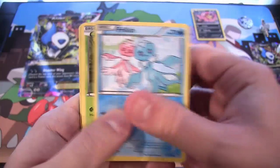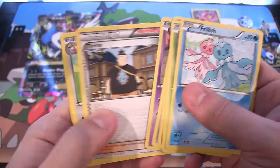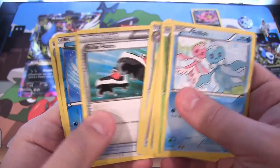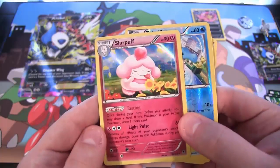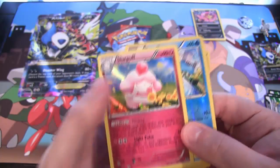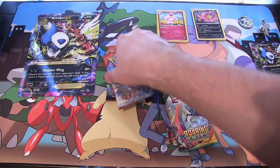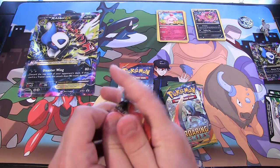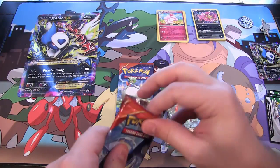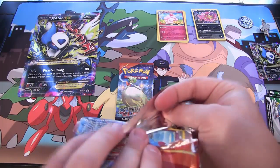Okay, we have Frillish, a Sea Waddle, Purloin, Bronzor, a Muna, Tirno, Loudred, Roller Skates, Totodile Reverse, and Slurpuff for a holo. Had a Pokemon battle with us recently — there you go, Slurpuff. Still kind of creepy, I'm sorry Slurpuff fans out there. It kind of bothers me. It was good in that battle though — I think it's supposed to be a pretty good Pokemon to use.